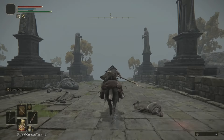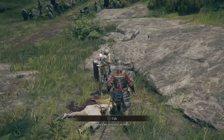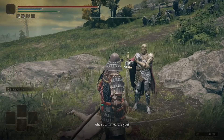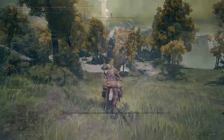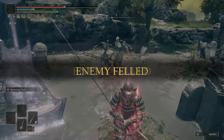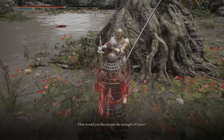Continue east past Saintsbridge and you'll find D standing on the side of the road. Talk to D and he'll tell you about Summonwater Village. Head down to Summonwater Village, kill the Tibia Mariner there, and return to D. He'll have moved into the village — exhaust all of his dialogue.